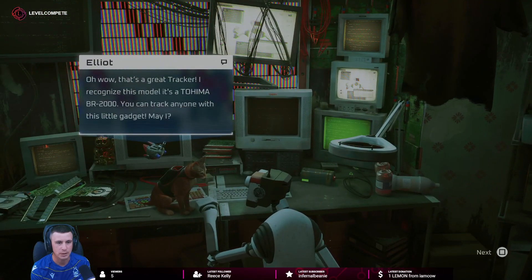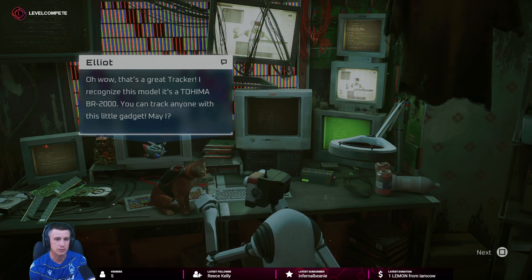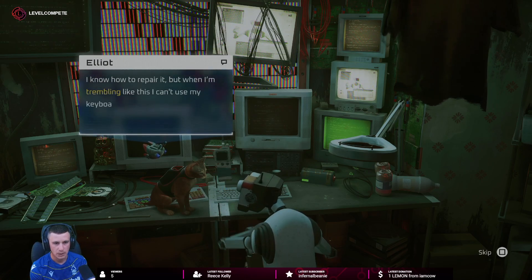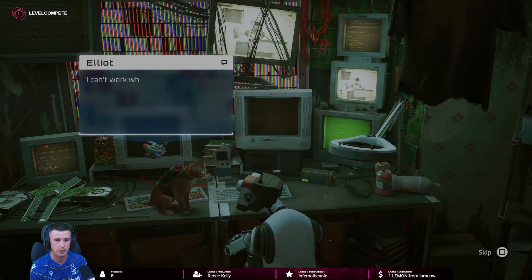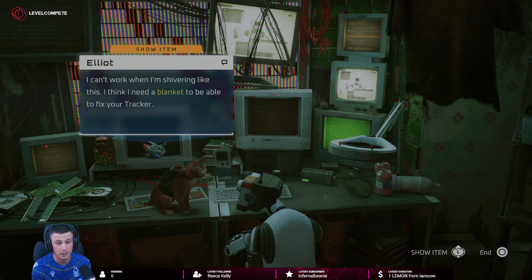Yes, can I help you? Let's show him the tracker. Oh wow, that's a great tracker. I recognize this model - it is the Tohima BR2000. You can track anyone with this little gadget. I know how to repair it, but when I'm trembling like this I can't use my keyboard. I don't feel right. I can't work when I'm shivering like this - I think I need a blanket to be able to fix your tracker.